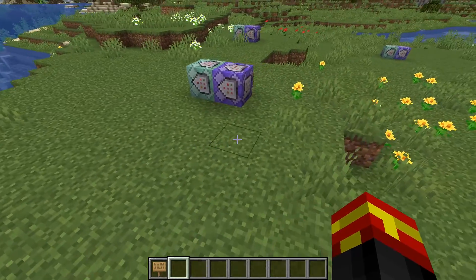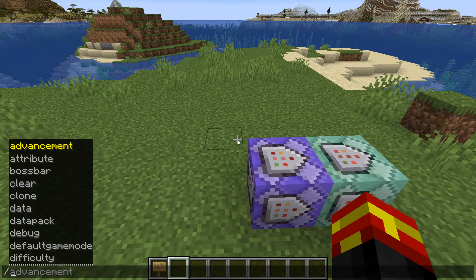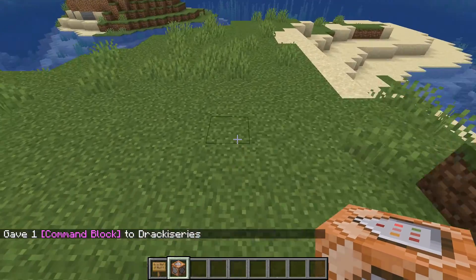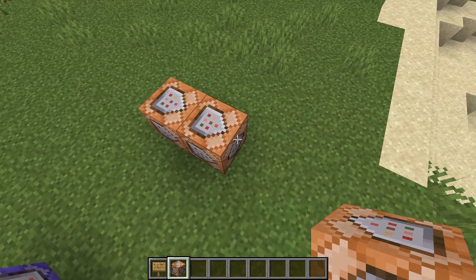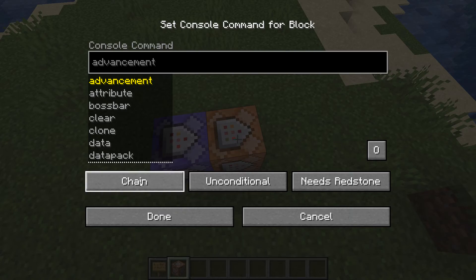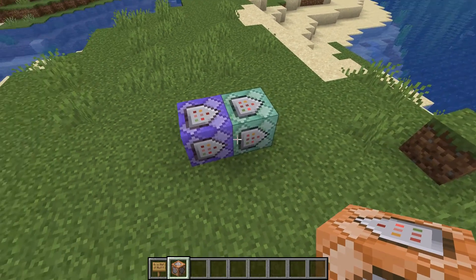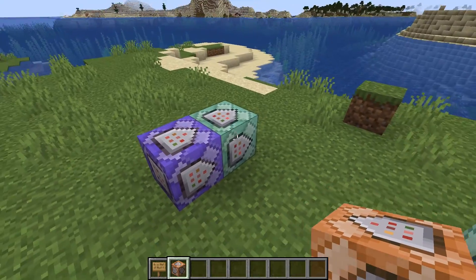The first thing we're going to do is go through what we actually need. First off, we need a command block — if you don't have one, do slash give your name then minecraft colon command_block. You're going to want to place two command blocks pointing in the same direction. The first one is a repeating command block set to always active, and the second is a chain command block, also always active. Using always active means we don't need a redstone signal to activate them.